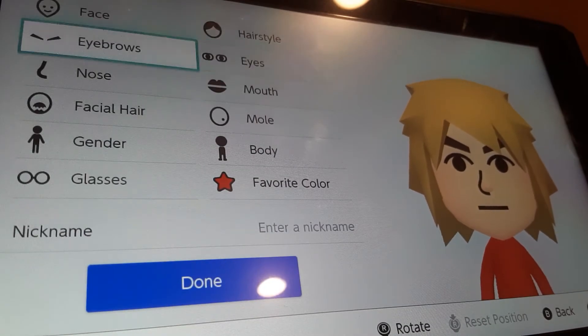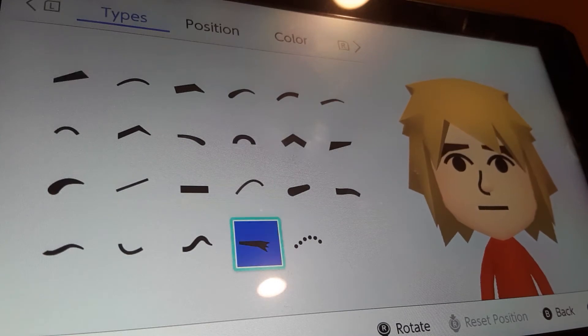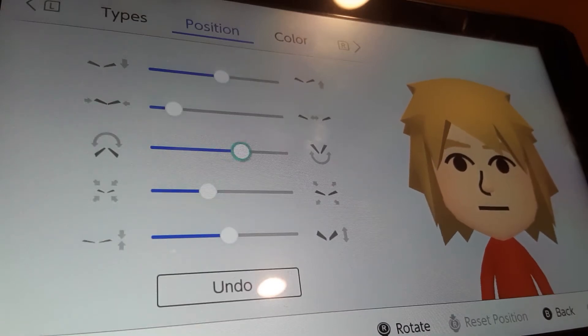I'm gonna go to eyebrows. We're gonna be choosing these eyebrows, and we're gonna make it the same color as the hair. We're gonna shrink it by one, tilt it by one, and put it down by two.